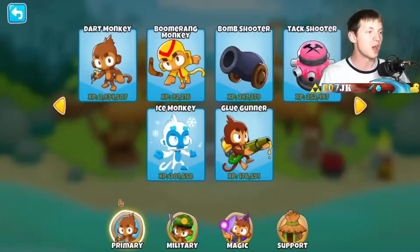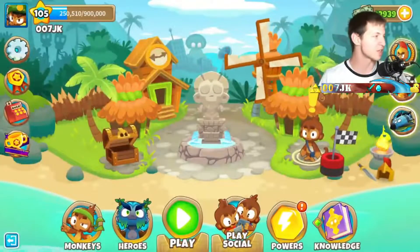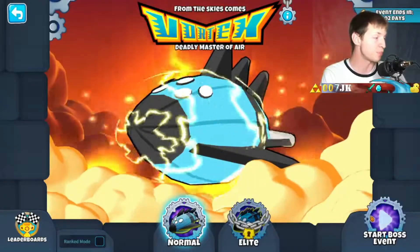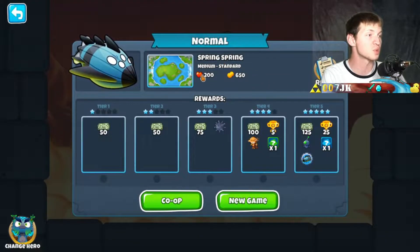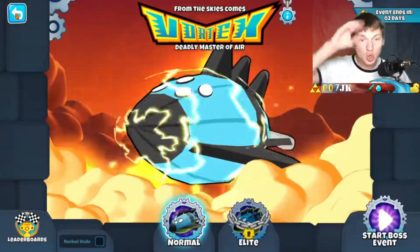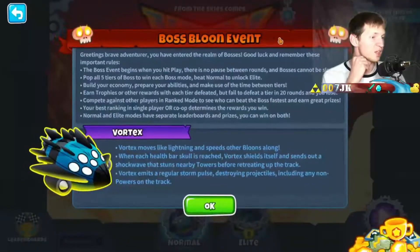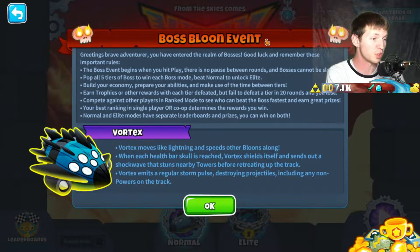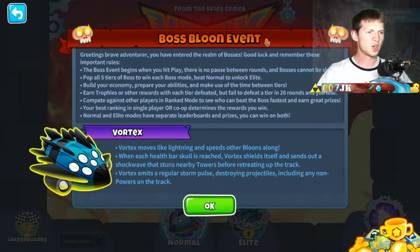I want to re-read up on the Vortex because I've kind of forgotten some of its unique abilities. The map this time is Spring Spring, which is a two-track map. It says it moves like lightning and speeds up other balloons along, and when each health bar skull is reached, the Vortex shields itself and sends a shockwave that stuns nearby towers before retreating up the track.